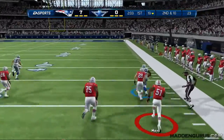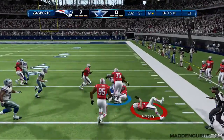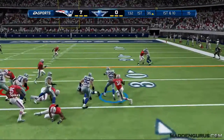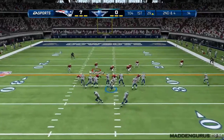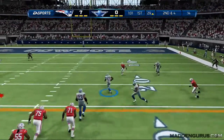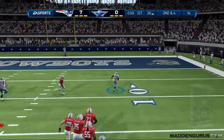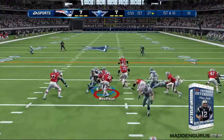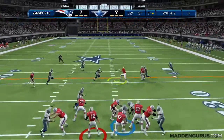On defense, what I usually look for is my fastest linebacker so I can use him in coverage — you want that speed to chase wide receivers around the field. Gerard Mail is the fastest at 85 speed at the linebacker position. We broke down this offensive playbook extensively at MaddenPlayers.com, so check that out via the link in the description.